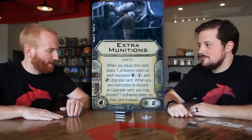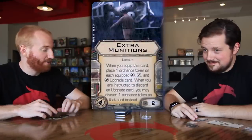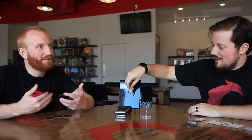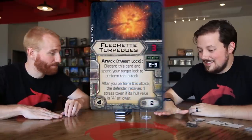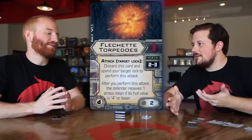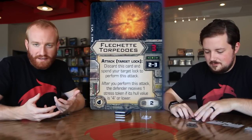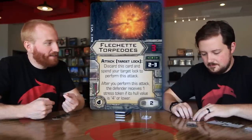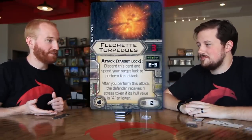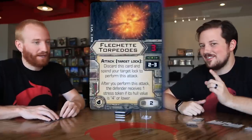Extra Munitions, which is limited — we talked about this in the K-Wing unboxing. When you equip this card, place one ordnance token on each equipped torpedo, missile, and bomb upgrade, and you can discard the token instead of the card, so you get two uses out of any discardable ordnance. I don't know how you run the TIE Punisher without this card if you have anything on him that discards. You're paying two points for an extra copy of every ordnance card — that's potentially 12 to 13 points of value for two points. The math is too good.